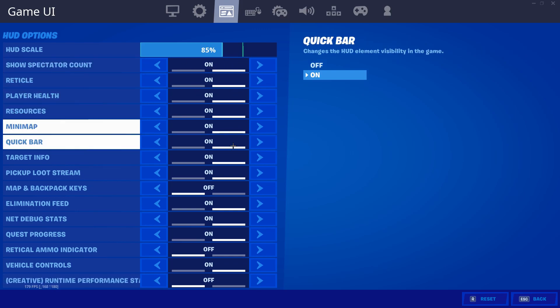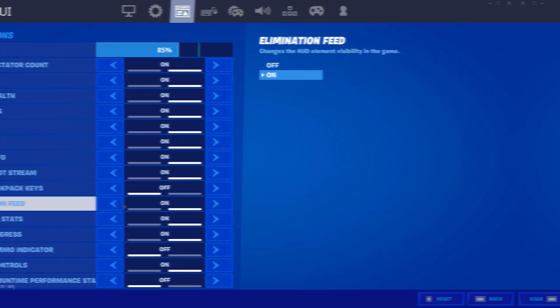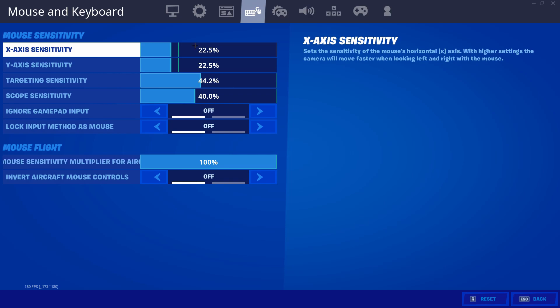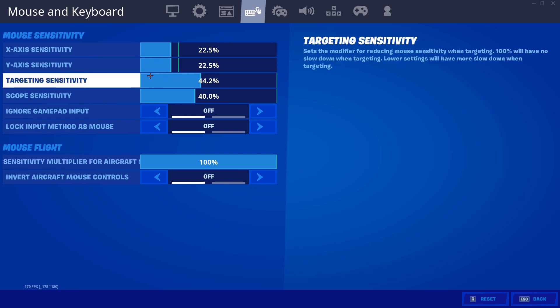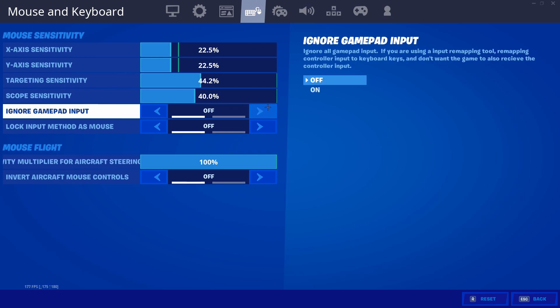I play on 67.5 eDPI, which is pretty high. I use 22.5% X sensitivity and 22.5% Y sensitivity, which is super high sense, with 800 DPI. Targeting sensitivity is 44.2% and scope sensitivity is 40%.